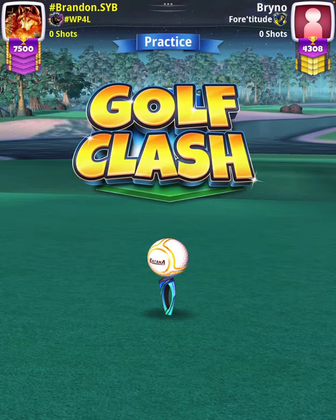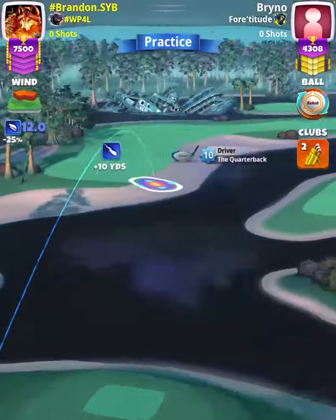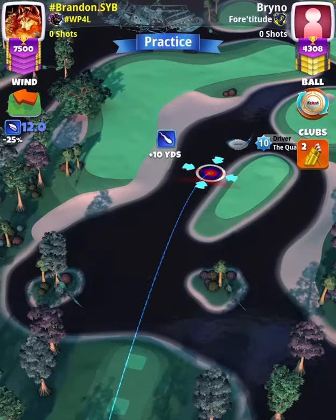Hey, what's going on everybody — this is hole number six of the Halloween tournament master division qualifying round. For our tee shot we're gonna start off with a quarterback and a katana ball to establish our aim and our spin.